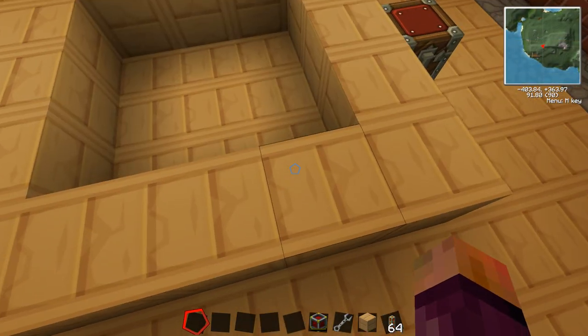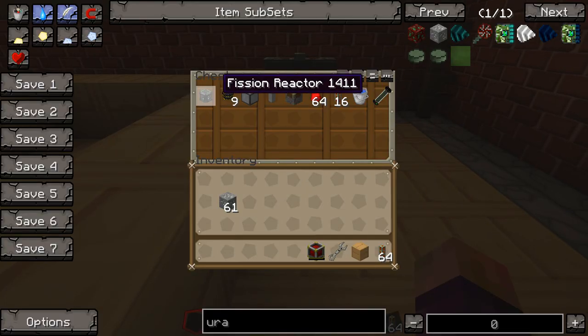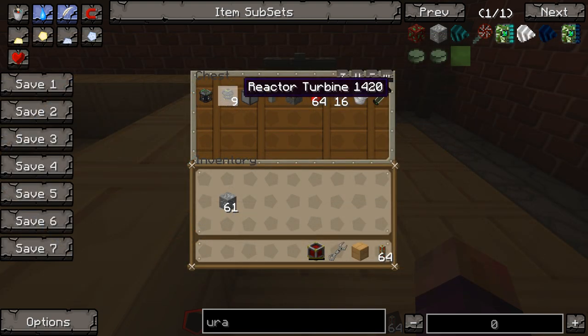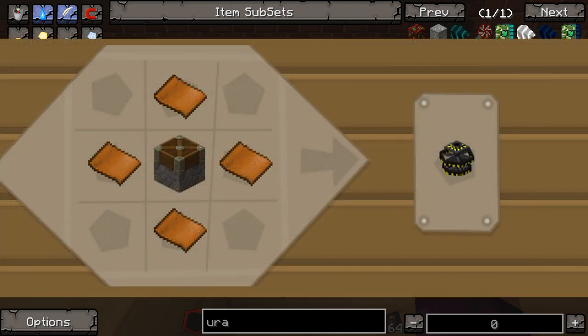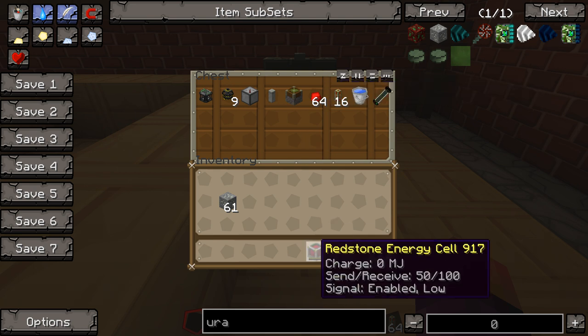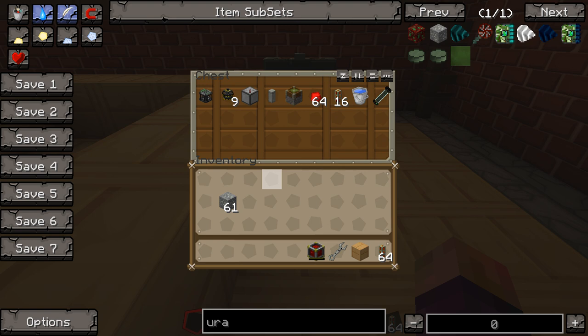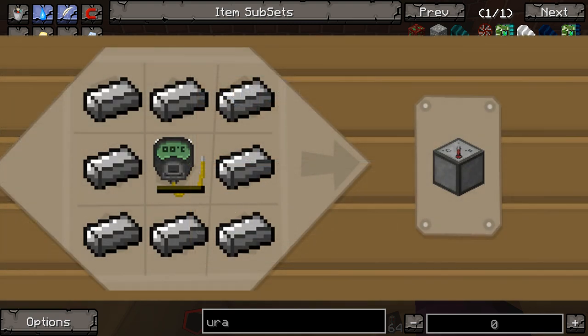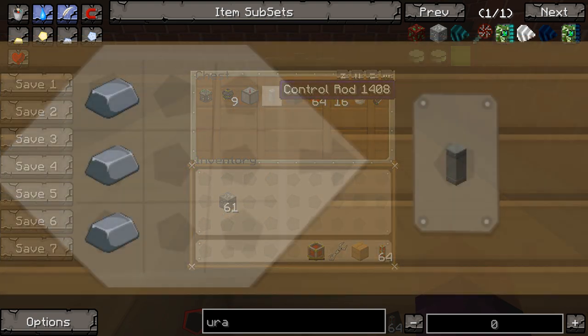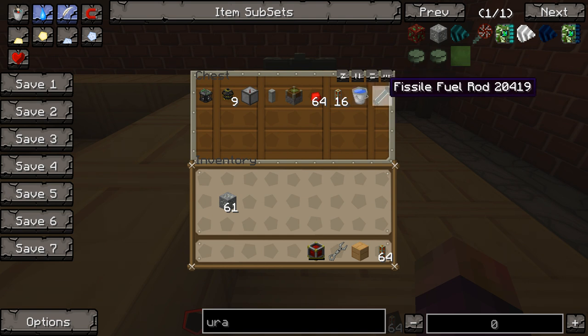To make a fission reactor you first need the fission reactor block itself — the recipe requires four steel plates, two pistons, two advanced circuits, and an empty cell. You also need nine reactor turbines, which are four bronze plates and a piston each. To control safety you'll want a thermometer — eight steel ingots surrounding a handheld thermometer, and the handheld thermometer is four steel, four glass, and a basic circuit. You'll also want a control rod, which is just three iron.